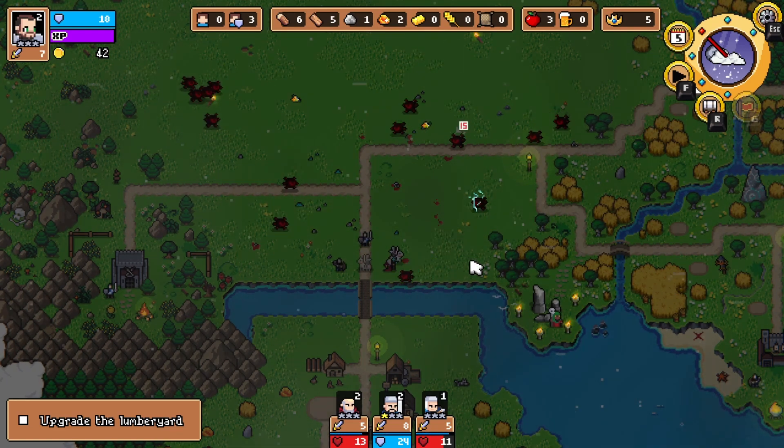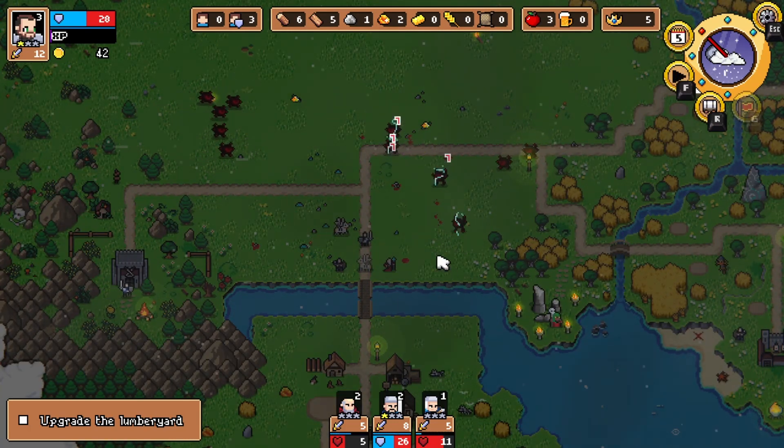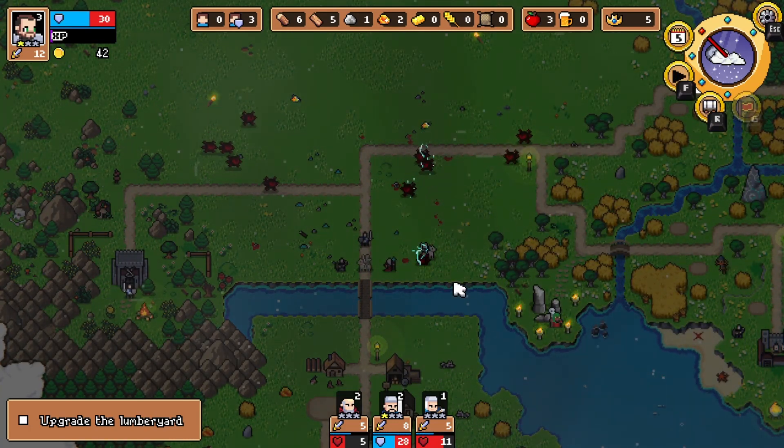All right, so did the crossbowman do enough? Did he soften them up enough? I don't know, there's an awful lot of them. And I'm going to have breaches, probably — that's fine. Hero upgrade! So inspire — attacks hit in a small area, plus 50% attack for units with full shielding. Now, not all my units have shielding. Or he attacks faster and double shielding for all units. So this is like an AoE — turns his attack into an AoE. Let's try that.